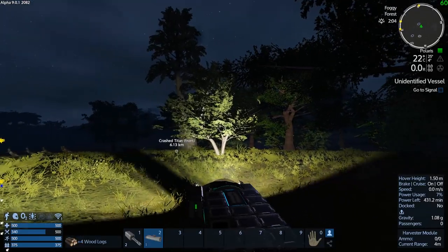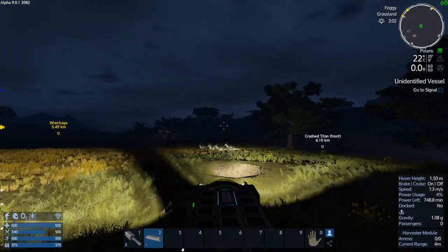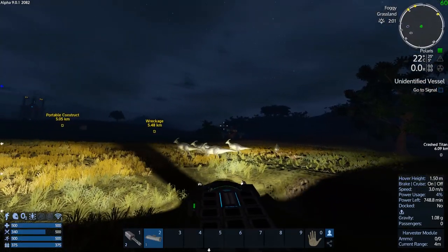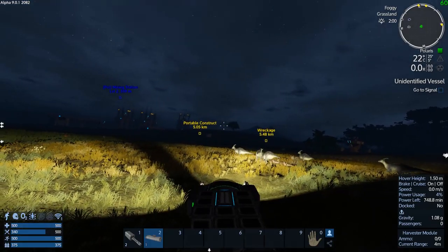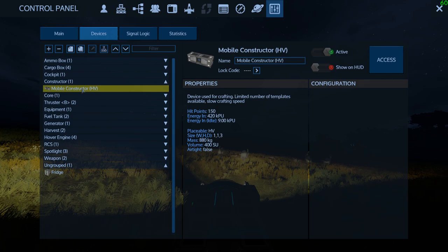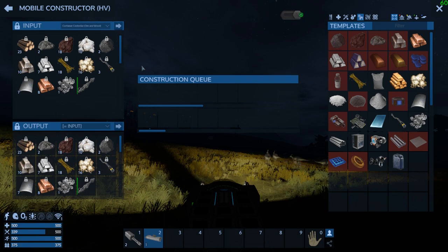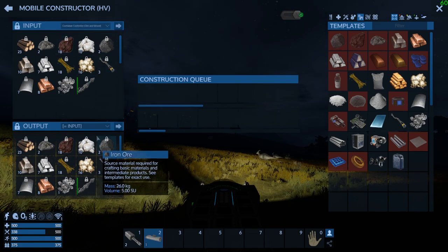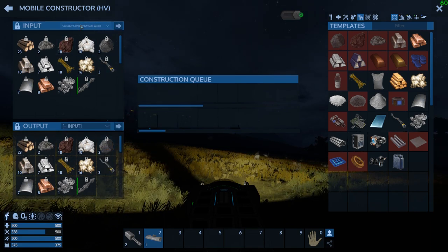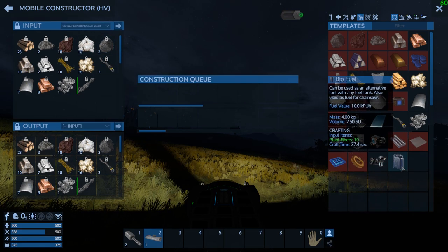I don't need too much wood — it's just going to weigh us down. Let's get the biofuel going. I love how it's just tied into my ore and wood cargo container for my mobile constructor input. It's just awesome. I don't need to do anything — I just go in and start up biofuel and I can spit that out wherever I want.